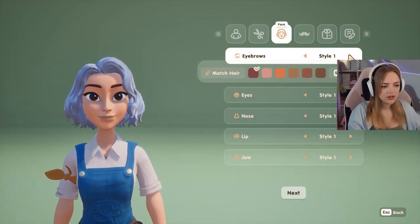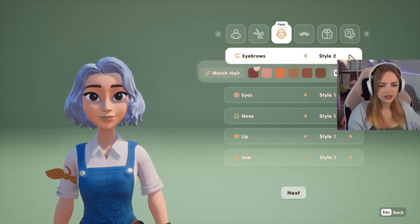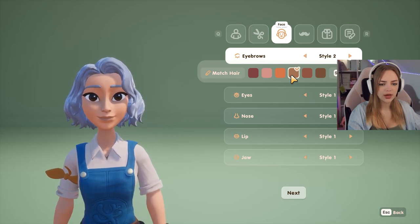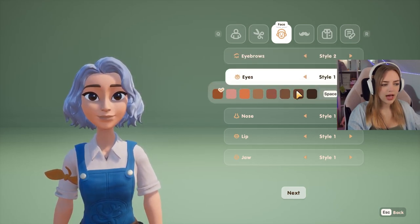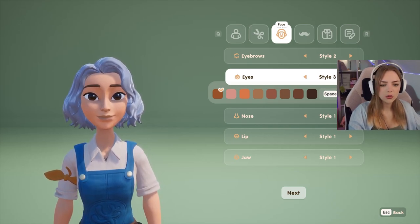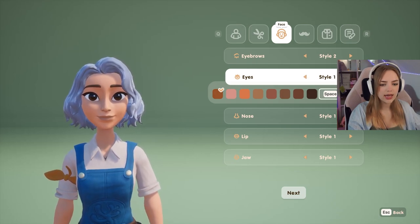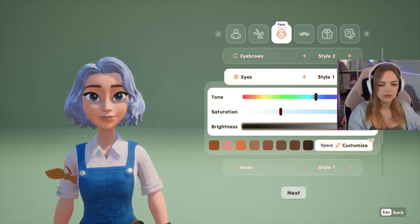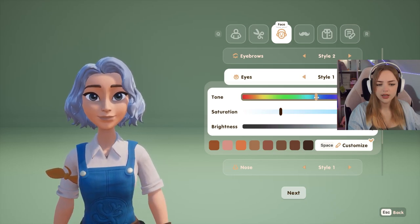Let's move to the face. We start off with eyebrows — I quite like style two, and we'll make it a bit lighter. I'm not going to match the hair color. Now, eyes — let's see how many we have. Four styles. I'm just going to go with the first one and maybe some blue eyes like that.